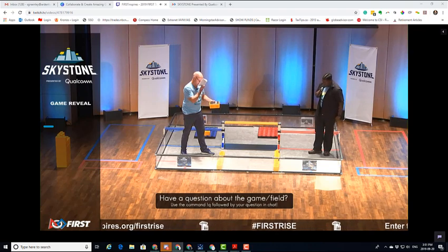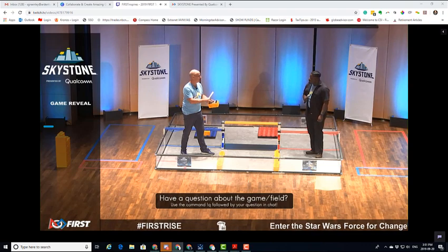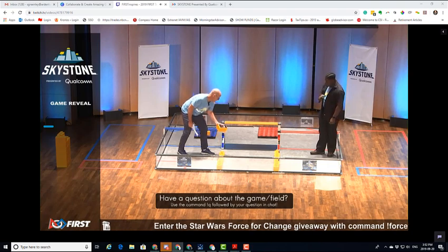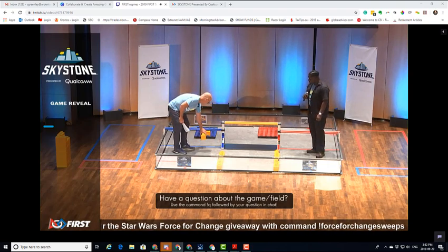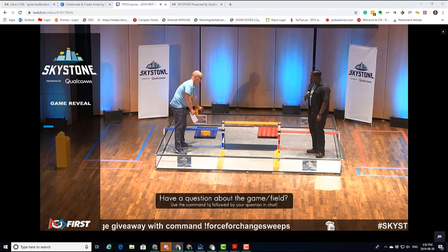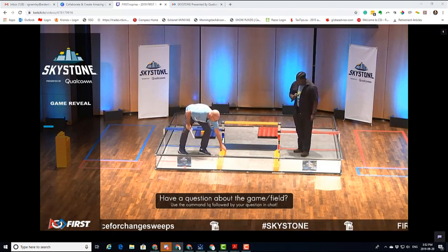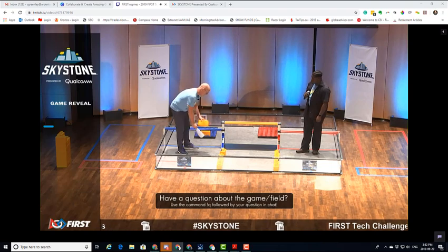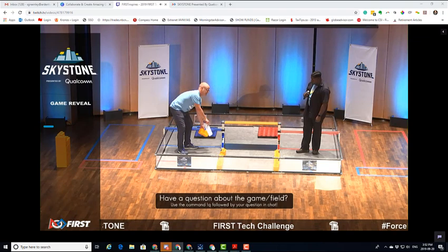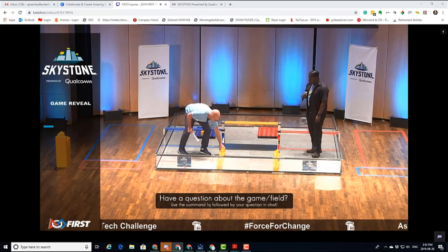The purpose of the sky stone is so that teams will be able to use either EOCV or TensorFlow to identify the unique attributes of the sky stone based on the vision target. If they access those sky stones and bring them under their alliance sky bridge as the first or second stone, each is worth 10 points. If they don't and pick up a standard stone instead, those options are no longer available. Once a standard stone goes under the sky bridge, it's worth 2 points instead of 10, and the sky stone bonuses are no longer available.